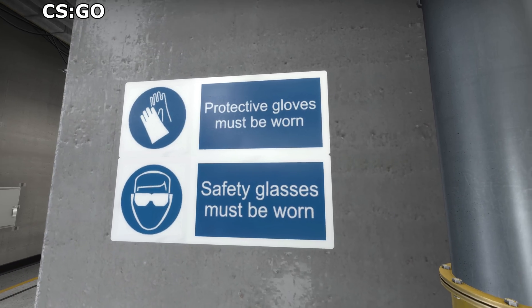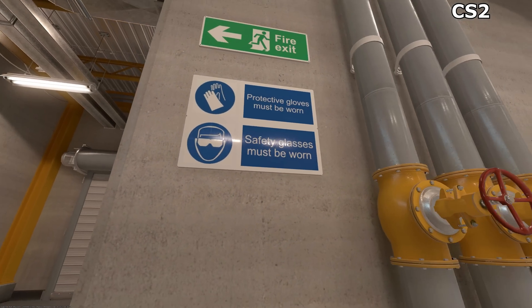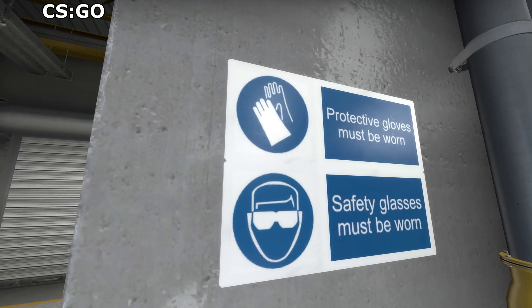There are the same number of pixels to this sign as there were before, yet the new one shows more detail in the form of duller patches and scratches which mess up the reflection, and even by somehow making the blue material less reflective than the white bits are. Source 1 was unable to combine all these different effects on a single object.